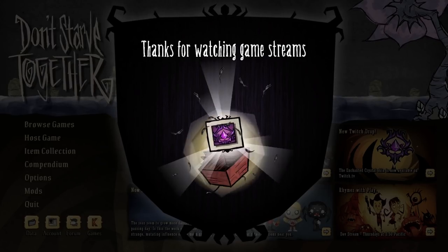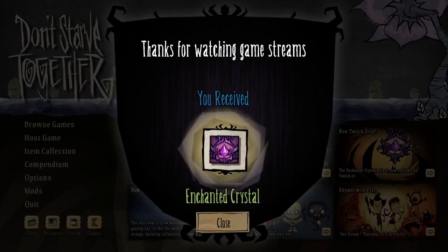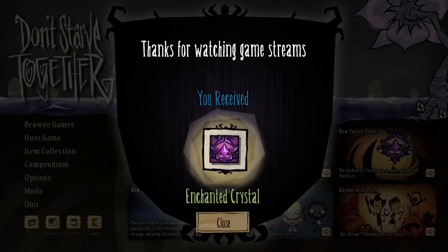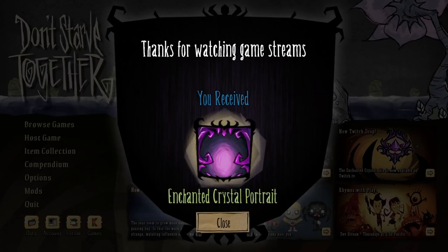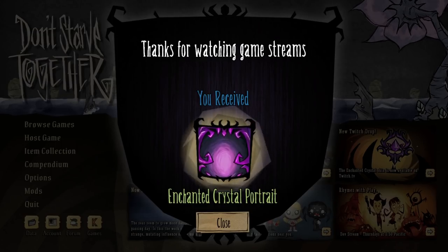The newest set centers around the Enchanted Crystal, a very shiny purpley shadow manipulator. A little unfortunate to see yet another shadow manipulator skin after getting two others quite recently, but hey, anything purple is fine by me. We get the icon from 30 minutes of stream watching with drops enabled, and we get the Enchanted Crystal portrait frame after a whole two hours of opening and then forgetting about a Don't Starve stream.